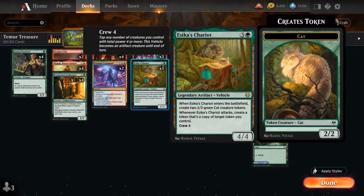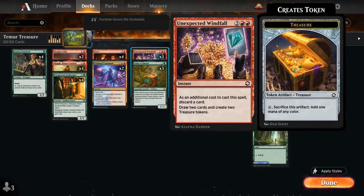We've got 3 copies of Azica's Chariot, a 4-mana 4/4 legendary vehicle with a crew cost of 4. When it enters the battlefield it is joined by a pair of 2/2 cat tokens, and when the Chariot attacks we create a token that's a copy of target token we control. So we can copy additional cat tokens, but very importantly in this deck we can also copy our treasure tokens — another way to generate more treasure. Then we've got 3 copies of Unexpected Windfall, a 4-mana instant where as an additional cost to cast it we discard a card, then draw 2 cards and generate 2 treasure tokens. We don't gain card advantage, but we filter through the deck, maybe discard a land we don't need, and of course generate more treasure.